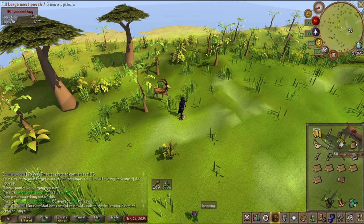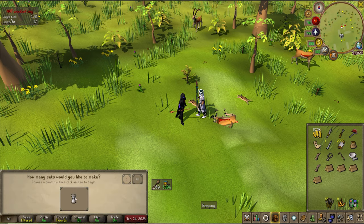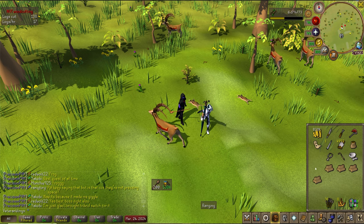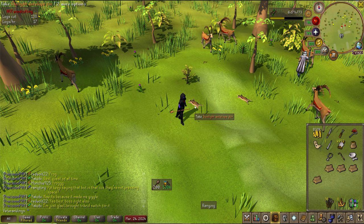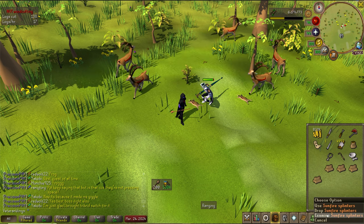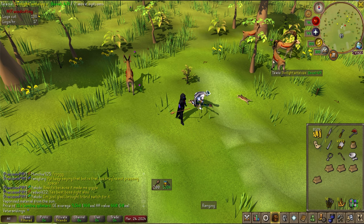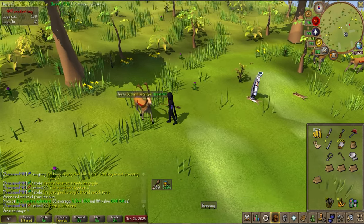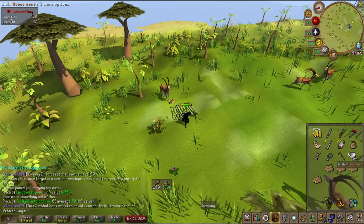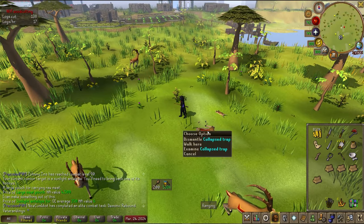I just drop the fur, deposit the meat, and do it again. Use your chisels on the antlers to create bolts — you won't make as much money but it's stackable. If you sell the antlers they're about 2.7k each on the GE, but you'll be banking a lot more. The other amazing thing is these antelopes drop sunfire splinters, which are currently selling for 868gp each, so you can stack up quite a bit of money. You can stay here as long as you need and never have to bank unless you want to empty your meat pouch. If this helped, please leave a like and subscribe — happy hunting!